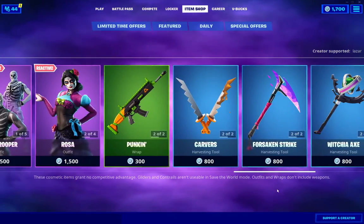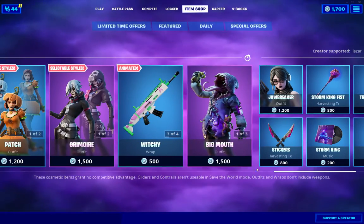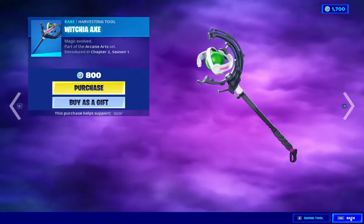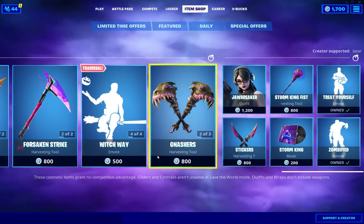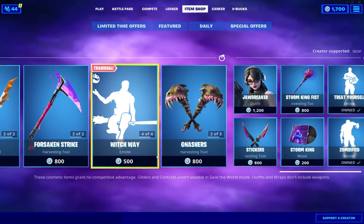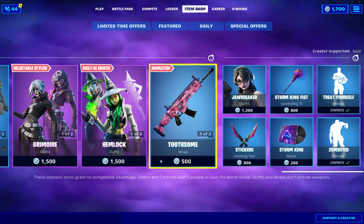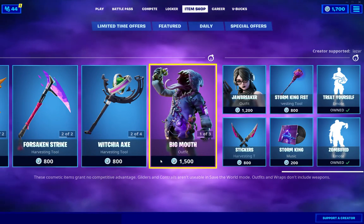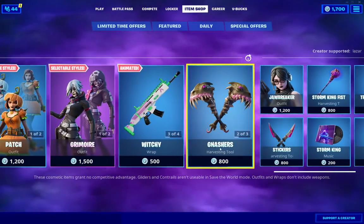It looks like we got some stuff coming back to the item shop, obviously. Very cool, good stuff. I already reviewed all this stuff, but very nice, definitely. This is the night to buy a skin for your amazing Halloween. You better get to it — these items aren't gonna be here for a while. Fortnite's definitely gonna put these away and you're gonna have to wait until next year, so now's the time to buy those skins if you're interested.